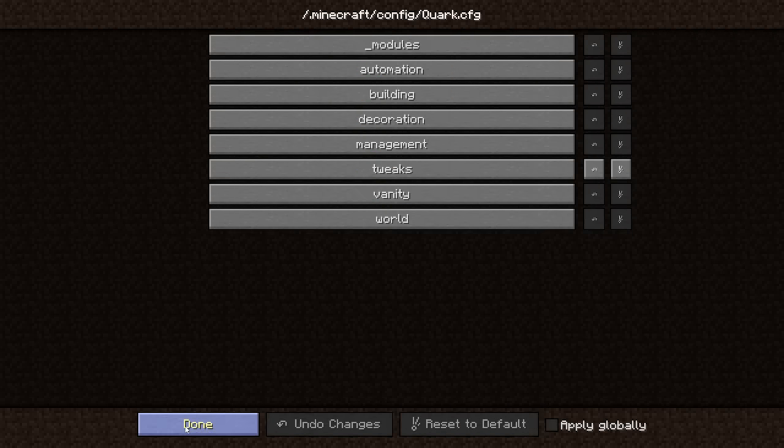You are now able to link items in chat. If you go into your inventory, look at the item, and press Shift+T, it will link it in chat. If you then hover over the item in chat, it will give you the statistics of that item.